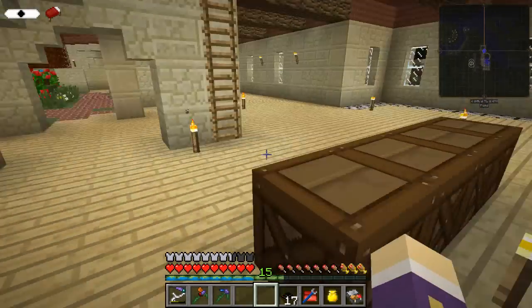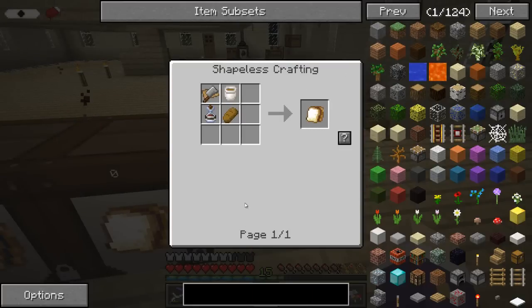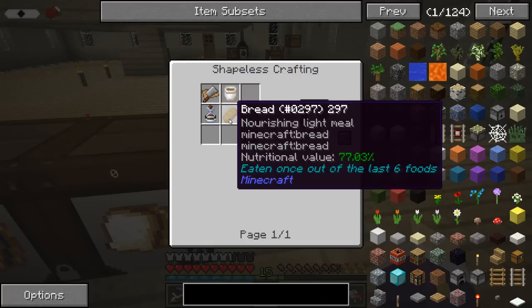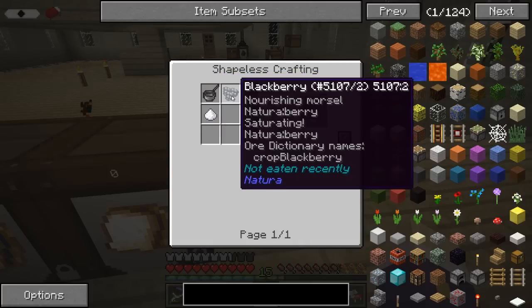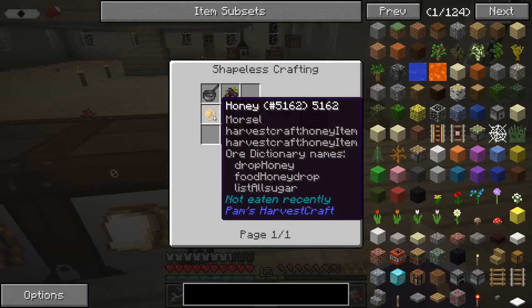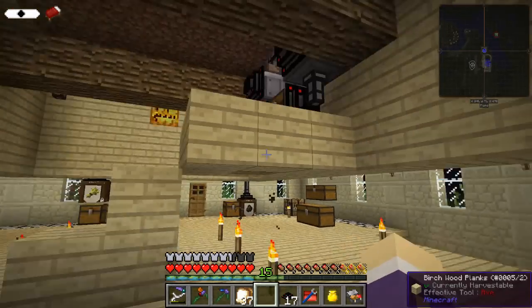Let me show you the recipe for a sandwich. A sandwich requires peanut butter, blackberry jelly, a cutting board, and bread. The blackberry jelly is simply a saucepan with the berry and some sugar. So the saucepan, berry, and sugar is the next thing we're going to do auto-crafting-wise.